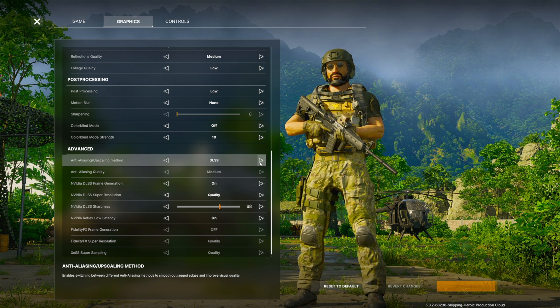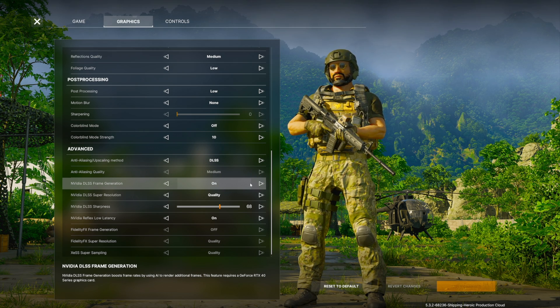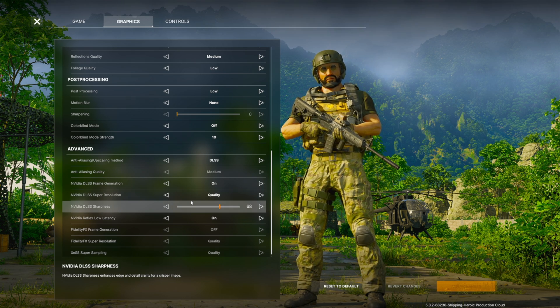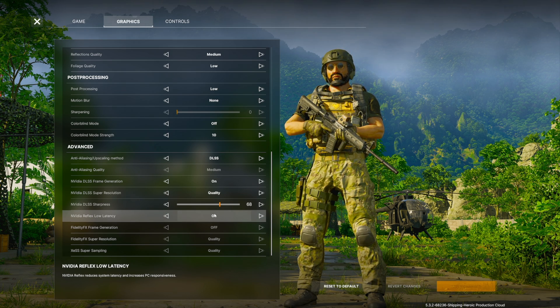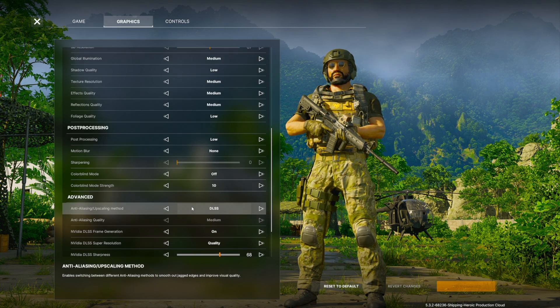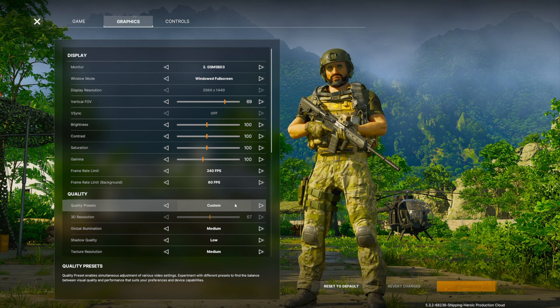Anti-aliasing upscaling method: DLSS. Anti-aliasing quality on medium — that's locked with DLSS. Frame generation is on, but I'll show you a Windows setting you need to have enabled for frame gen to work. Nvidia DLSS Super Resolution quality sharpness I have set at 68 — you can tweak it a little higher or lower however you feel. Reflex latency on. FidelityFX and related settings are locked because I'm not using FidelityFX right now. This is giving me about 90 to 110 frames in game currently.